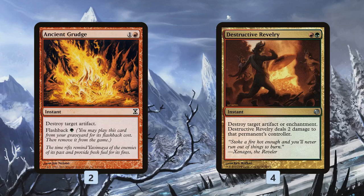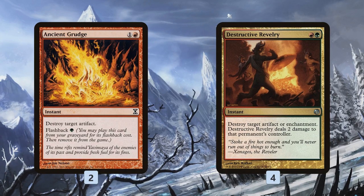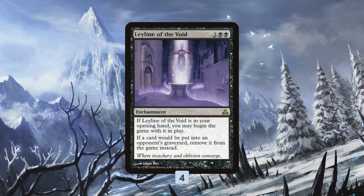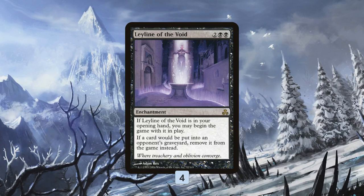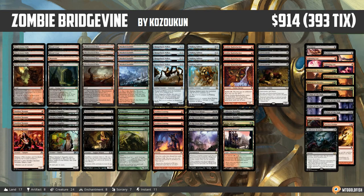Without graveyard access we're just casting 1/1s and Gravecrawlers and Vengevines fairly. This deck is a little better than the last version because Gravecrawler can actually attack, so it's possible to just cast creatures and win the natural way — but really we want to deal with graveyard hate. To hate on our opponent's graveyard, we have Leyline of the Void, which doesn't hit our graveyard and also protects our Bridge from Below: since Leyline is a replacement effect, our opponent's creatures go to exile instead of dying, so Bridge from Below won't trigger for our opponent to exile it. And that is Zombie Bridgevine for Modern.